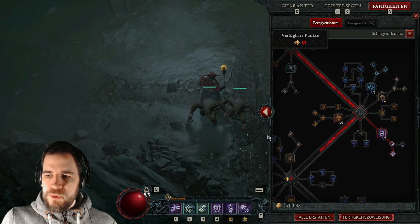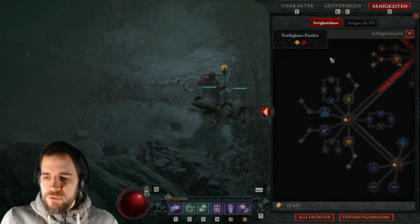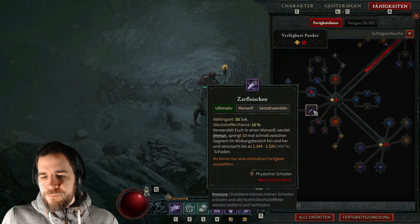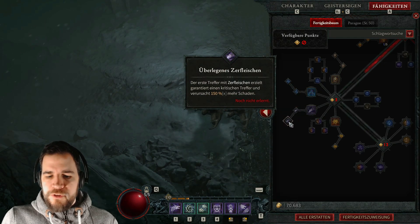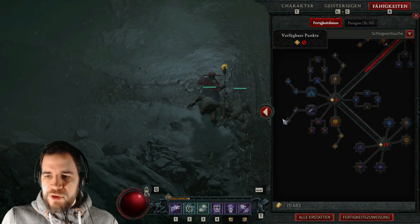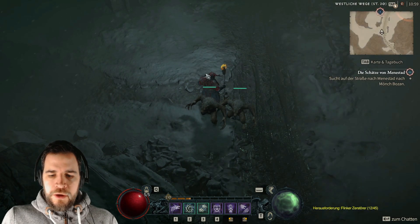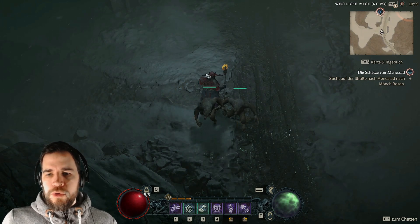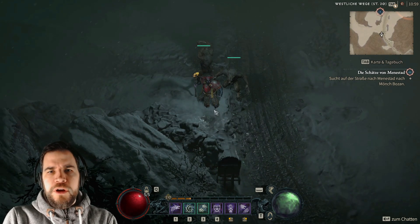Hier kann man natürlich dann auch schauen, ob man noch was anderes machen möchte. Vielleicht sogar mit dem Wehrbär noch Niedertrampeln mit reinzunehmen, kann man sich auch überlegen. Und ansonsten wird vielleicht anstatt Tollwut auch Zerfleischen interessant. Ich bin jetzt Level 20 mit meinem Druiden, sonst könnte ich das hier auch noch gleich mitskillen. Das wäre etwas, was ich auf jeden Fall ausprobieren würde mit diesem Build. Und ihr seht jetzt denke ich noch ein bisschen Gameplay, ich wollte euch einfach vorstellen, was ich gemacht habe, womit ich eine ganz gute Erfahrung hatte.